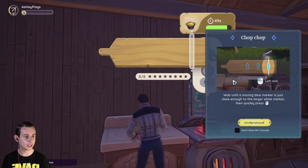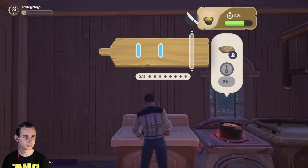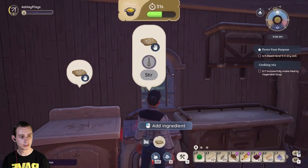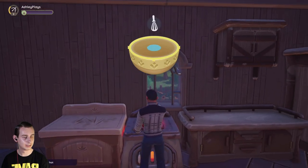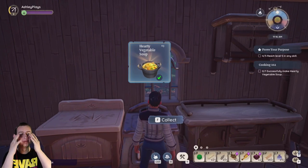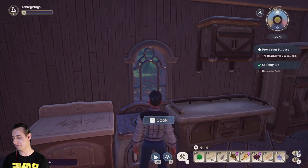Move the blue marker close enough to the larger white marker and quickly press that. It failed - but then success! Press and hold until stirring is completed - success! We've done it - hearty vegetable soup on our first try! I saw a few YouTubers who didn't do it on their first try, but I've done it on my first try.